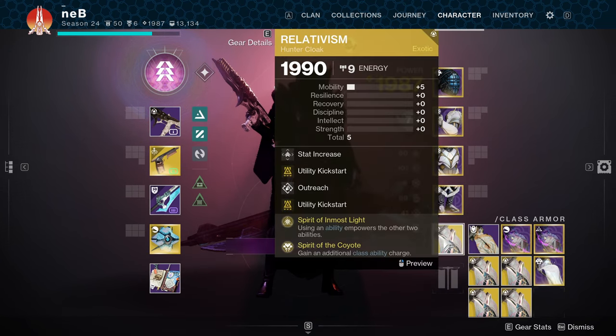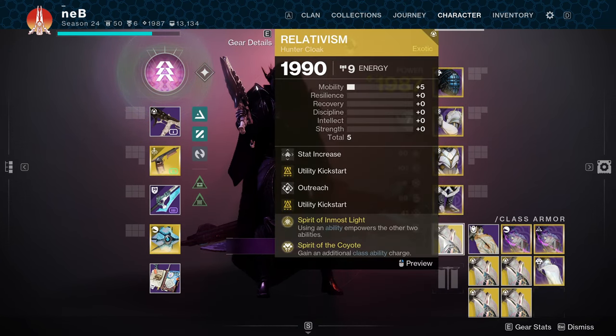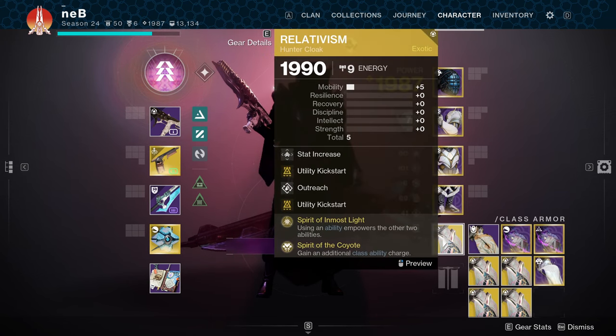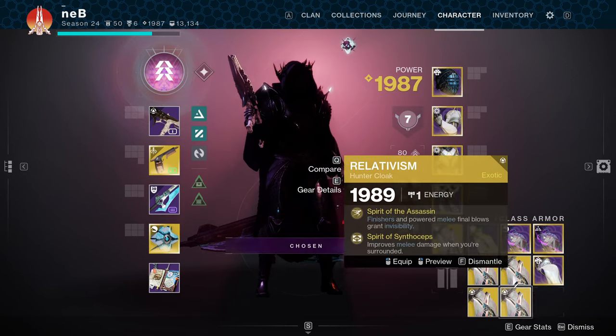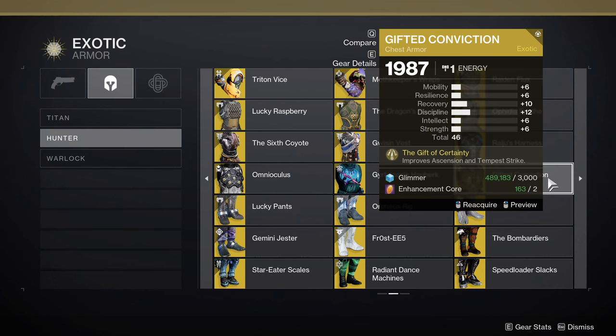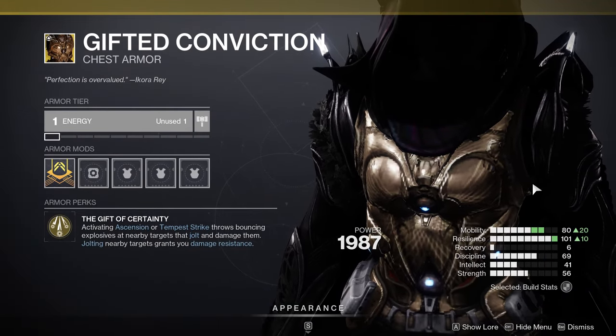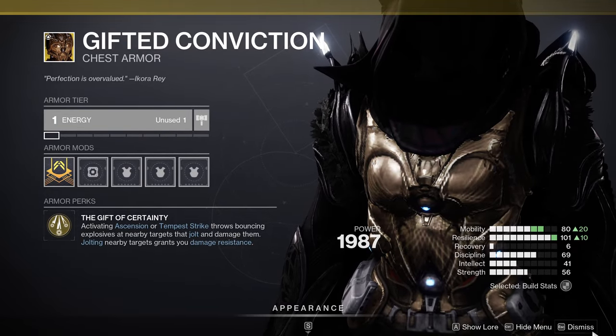I am running a class item with Spirit of Coyote, giving me two class ability charges. For the first slot, I would recommend Galanor, but unfortunately I don't have that. You could also run the new exotic Gifted Conviction — this will give you Damage Resist and Jolt more targets.